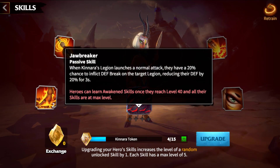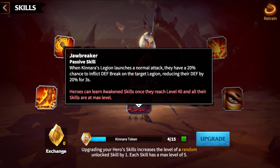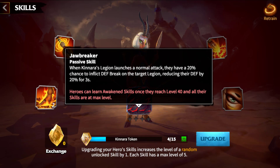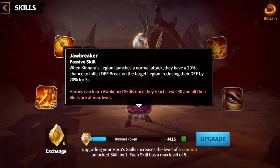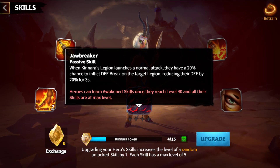The Awakened skill, Scale Jawbreaker: when Kinara's legion launches a normal attack, they have a 20% chance to inflict defense break on the target legion, reducing their defense by 20% for 3 seconds. Your sweet spot of skills to make this hero useful is 5511.